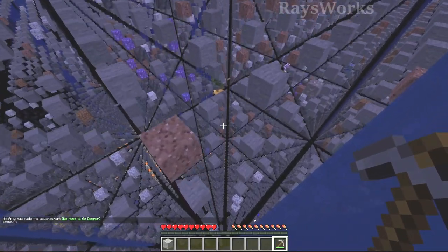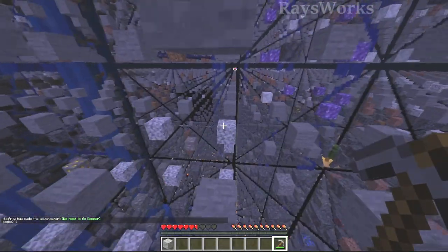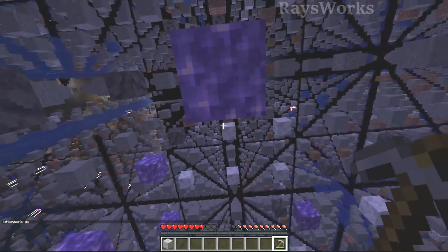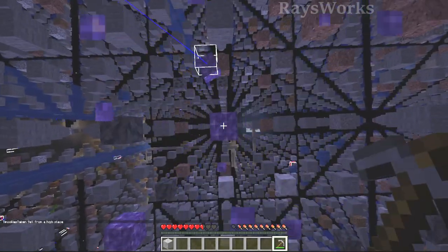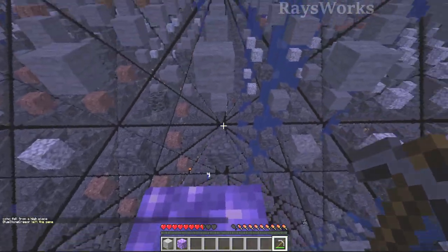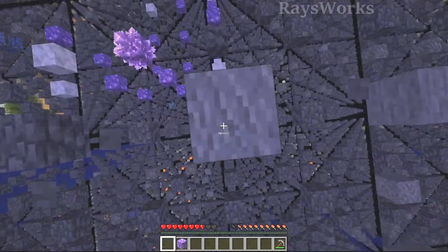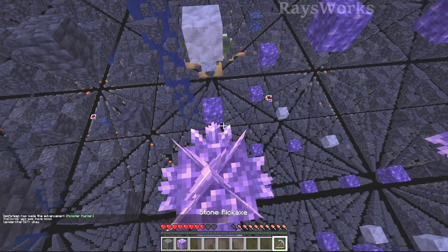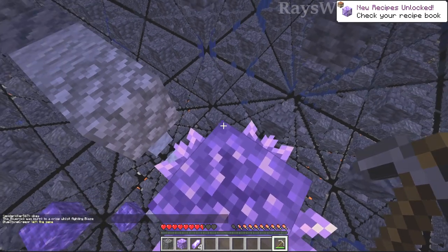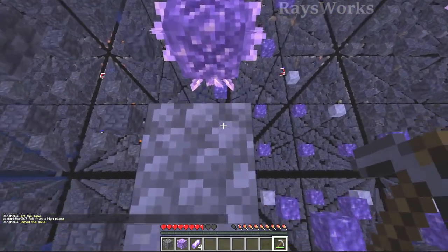There's amethyst over here. Earlier we saw a geode off in the distance, let's go check it out. There are no amethyst buds in this one, so this was a geode. There's another one — that one has a bud, awesome. We can actually create a farm, even if it's a very inefficient one. We can't take the bud back with us since we can't actually mine it without silk touch. So let's mine the shards — another new item, amethyst shard. We've only got a single bud here.